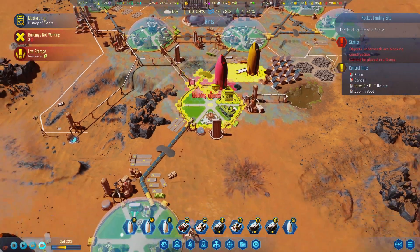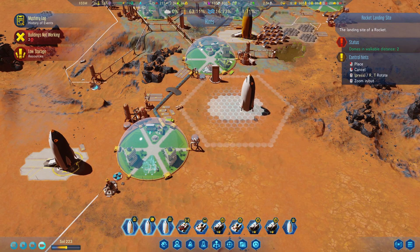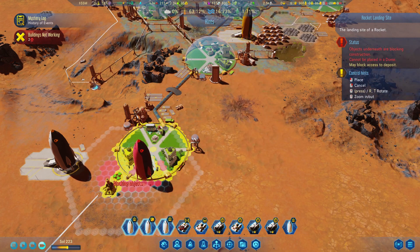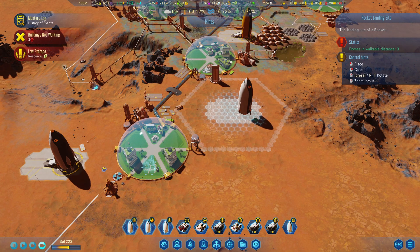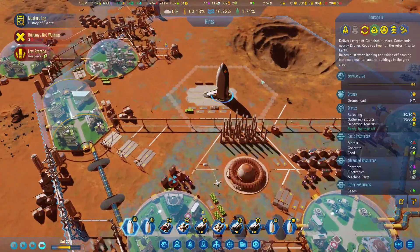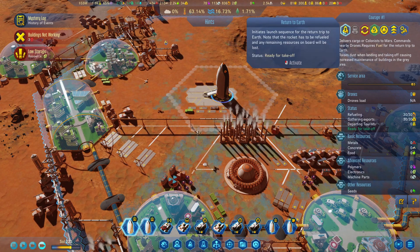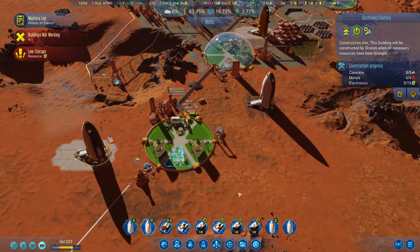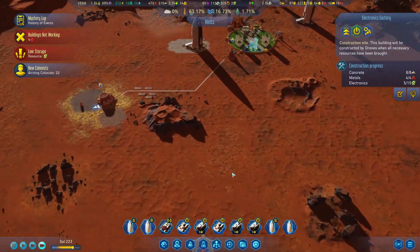We actually got some more people in here. I'm thinking about landing these back here and getting these people living around that area, although it still needs resources — more electronics. We need more money, that's what we need. I just remembered we have exports on this one, so let's send that back — this will give us some money. Then we can bring the electronics we need to finish building this. New colonists have arrived — we will be alright.